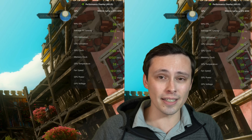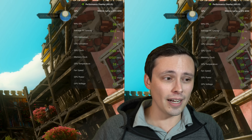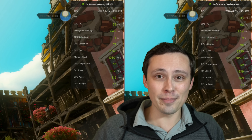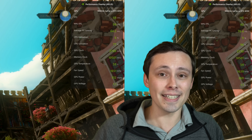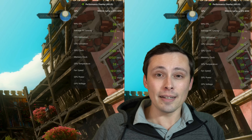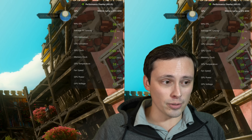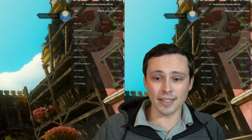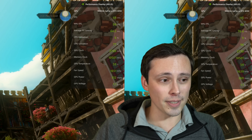I wonder if somehow they could get the HUD elements to render at a real frame and then do frame generation for everything else — I don't know if that's possible, but something like that might be really useful. In general, I think image quality is the biggest issue for single-player games. For multiplayer games, latency might matter. But for single-player games, latency is not a real issue.